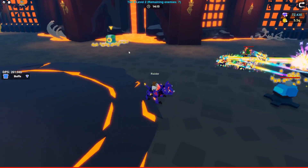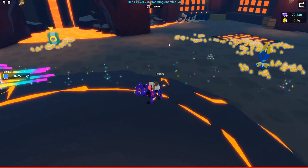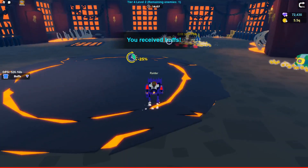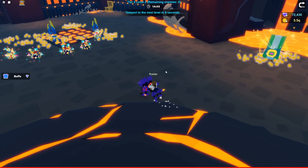One thing I like to do is if I have a chest right here, I just kill everything — not even gonna go near it except to click these — and once I kill everything I just click the chest and everything comes to me.